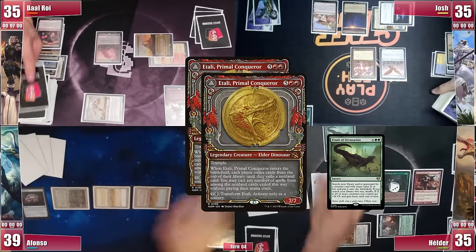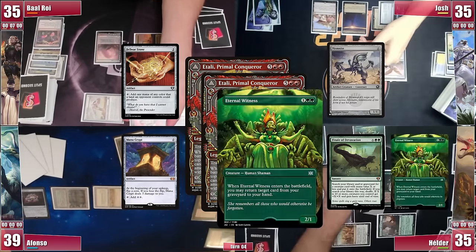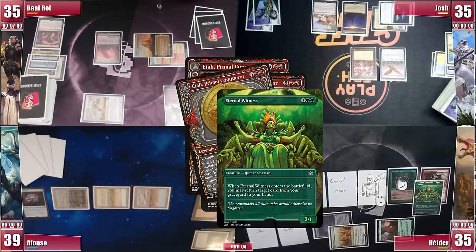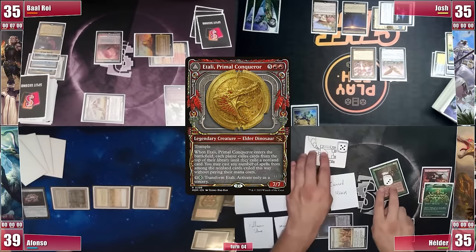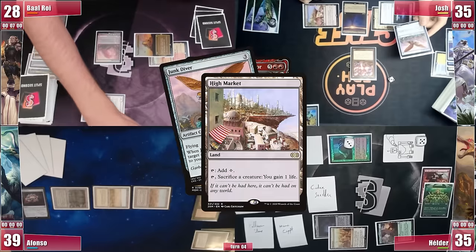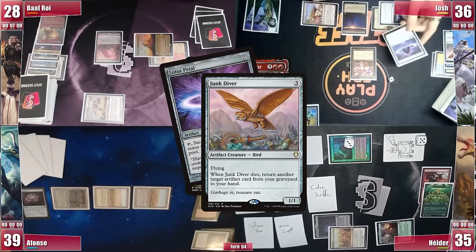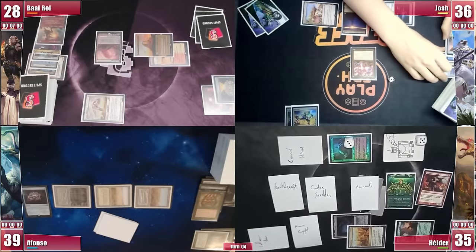Itali triggers and he finds quite some mana — some from a Mana Crypt, some with a Mana Vault — plus a Memnite and an Eternal Witness. That enters play and he retrieves his Itali to hand. He proceeds to combat and his Itali Mirror has haste, so he sends it towards Baal alongside Scooze, and a Construct towards Josh. Both players jump-block. Baal takes 7 commander damage and Josh sacrifices Junk Diver to High Market to gain 1 life. Junk Diver triggers and he targets Lotus Petal, to which Elder responds by exiling it with Scooze. Elder then passes with quite a huge board state.